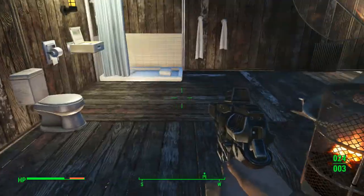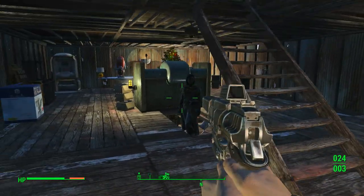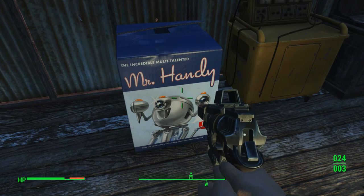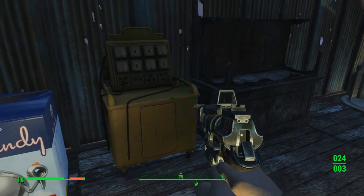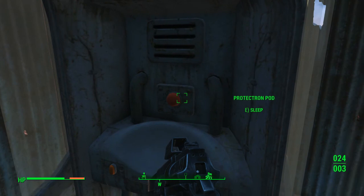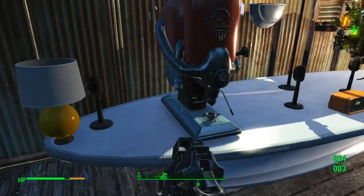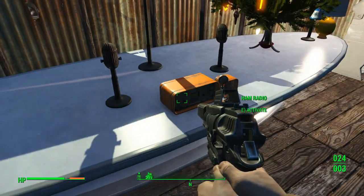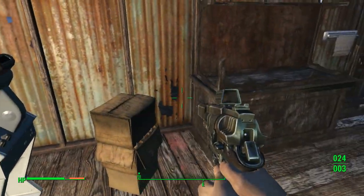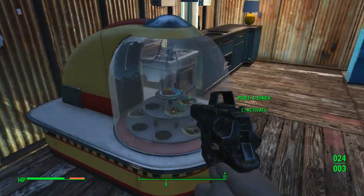Most of the stuff here is added by the mod — the showers from the Institute, the shower from before the war, the dishwasher, the sink, and the original Mr. Handy box. There's also the garage diagnostics box, the Protectron pod, the espresso machine — I'm not sure about that one — the ham radio, Christmas tree, scanner, file boxes, IV stands, and porta diners.